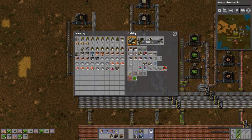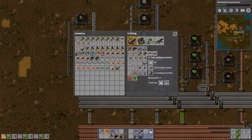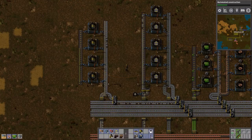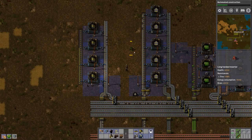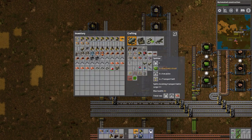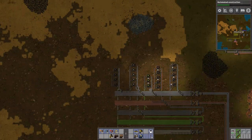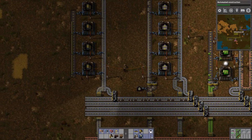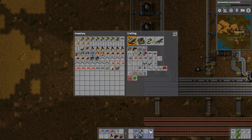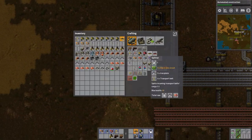Eventually I will be using these for fast inserters and fast underground belt. I'm thinking we'll make basic splitters here, and then do a separate section behind here for the faster stuff. But for the time being, this is the end of the production line for these. Next thing: splitters.